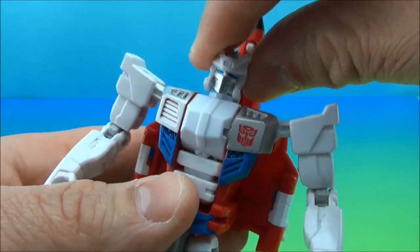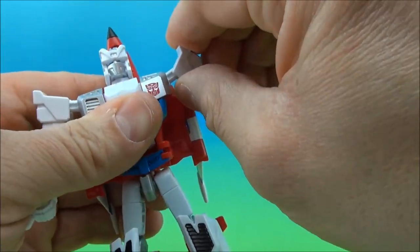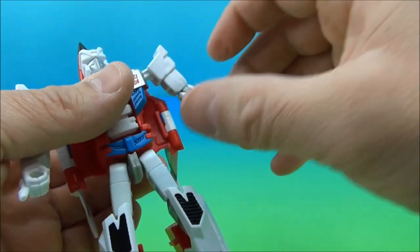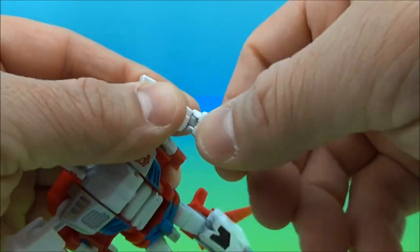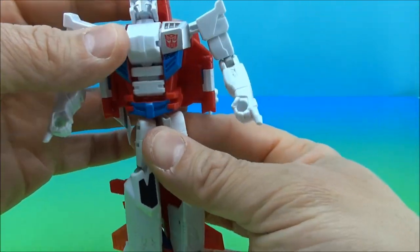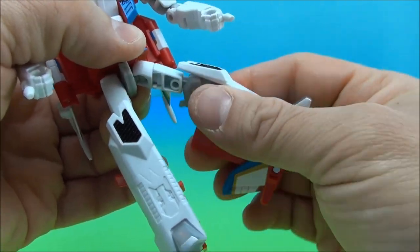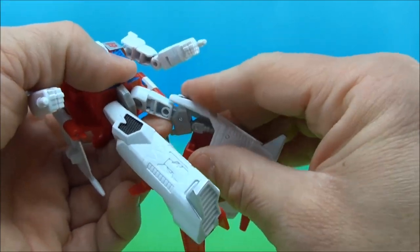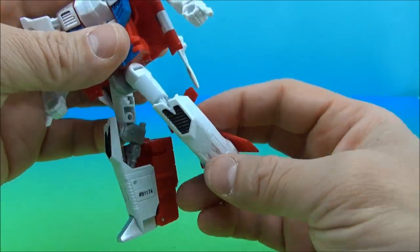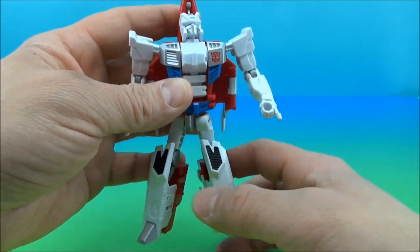Let's look at some poseability. Lots of ball joints going on all over. He's got a very heavy shoulder pivot — nice and tight — with a ball joint there. There's a clickety-clackety ratchet on the elbows. Nothing at the fists but that's okay. This dude has got a waist and that is awesome. He's got a bunch of poseability in his legs as well. With the addition of the transformation joint here, you can actually almost get this guy to kneel straight down.